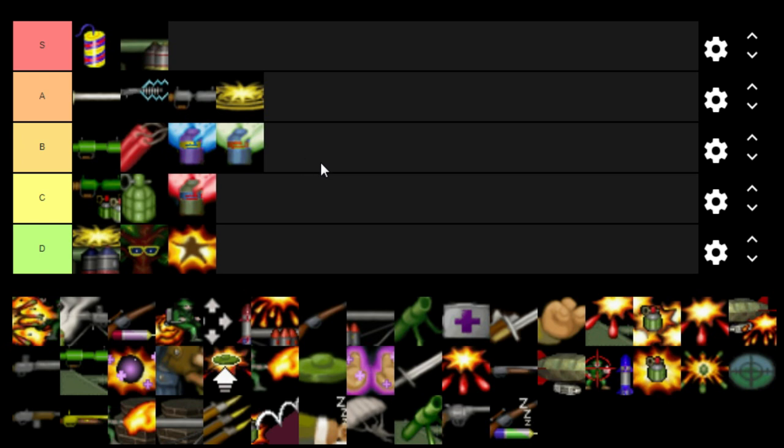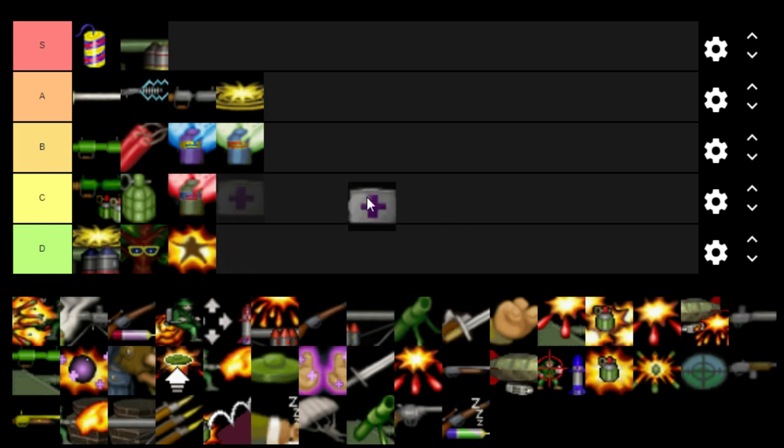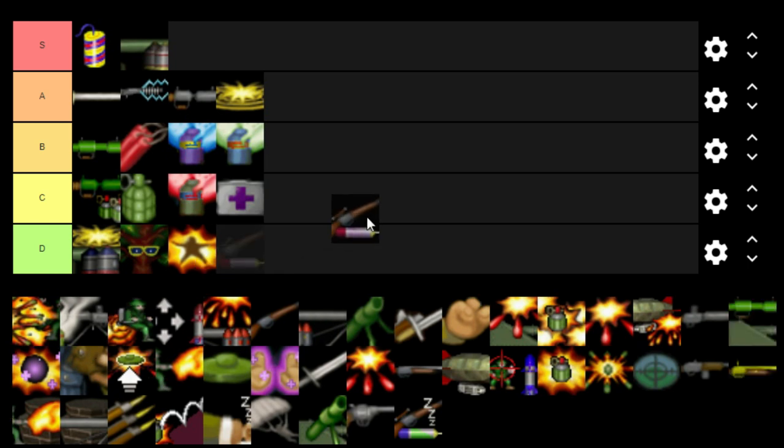Speaking of medical assistance, the Self-Heal sits in the C category — it's only used by Hero and Legend rank pigs and it's only individual healing, not teammates. I try not to use it as much as I can, preferring the Medical Darts, which go in the B category — one of the weapons you can use to heal teammates or yourself.